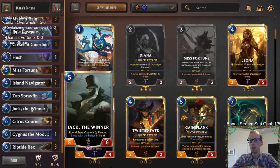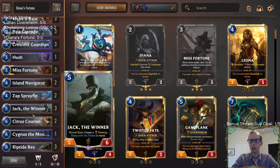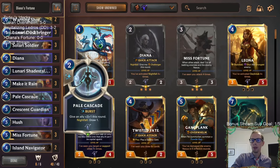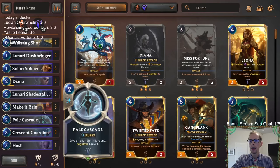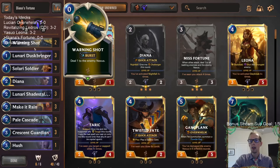Another cool thing about our deck is we've got Jack the Winner, this brand new epic from Call of the Mountain. This is a fun card to play - it just fills up our five mana slot with three of these, and of course we've got three Riptide Rexes at the top end. Two Spray Fins in here - I've been really liking Spray Fin plus Pale Cascade, that's just a treasure trove of value. We're either getting Pale Cascade, Make It Rain, or maybe Warning Shot with that card, and Warning Shot we can use not only for Riptide Rex in this deck but also as a Nightfall enabler.